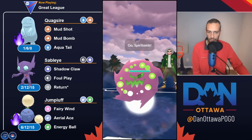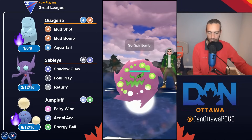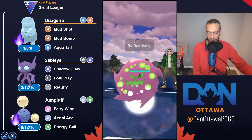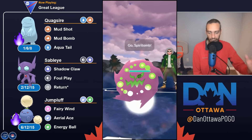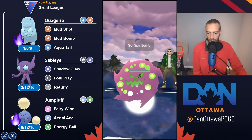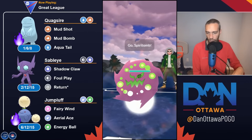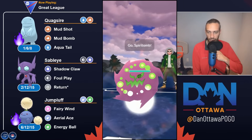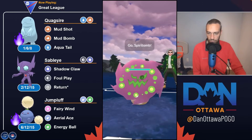I used a very balanced MyStyle team: Quagsire lead, Sableye safe swap, Jumpluff in the back. Quagsire is weak to Grass, but Jumpluff triple resists Grass. Sableye is the non-shadow version with Return. I've read all the comments about Shadow Sableye being amazing on the lead or as a closer — I agree it's not great as a safe swap, but I'm using non-shadow Sableye with Return on this team.